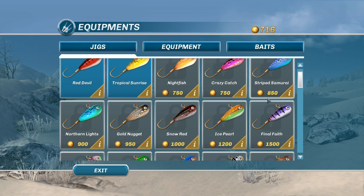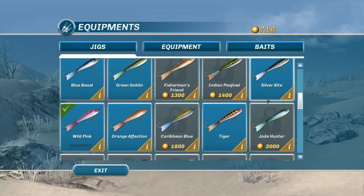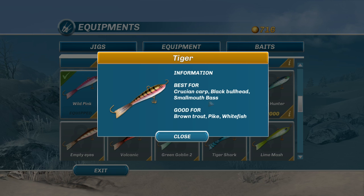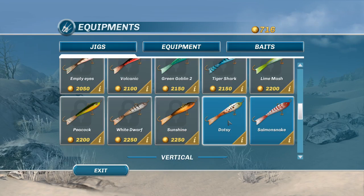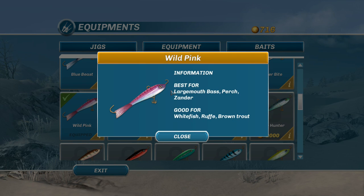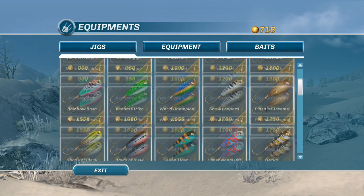As far as equipment goes, nothing major has been added, but some existing lures are now crucial for the new species. For example, the Tiger orange lure works well for smallmouth bass and black bullhead. The wild pink lure is best for largemouth bass and perch, so if you're taking part in that competition it should help you.